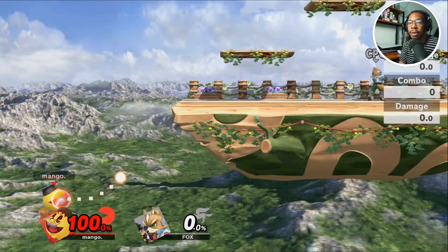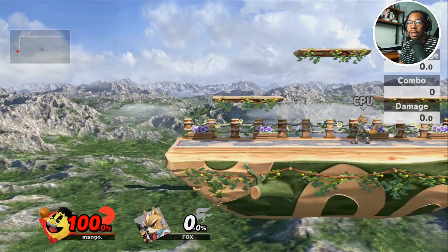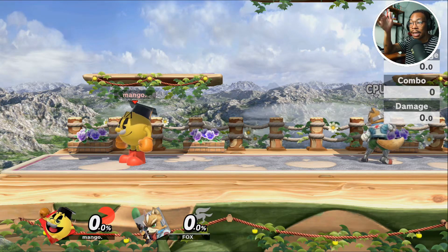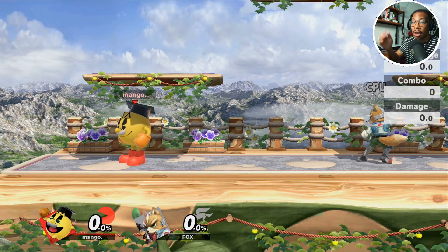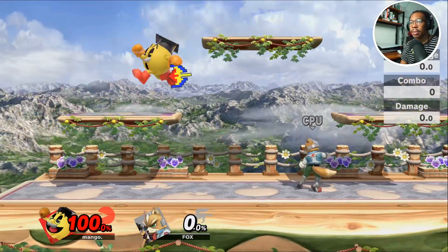You might have an issue if you're air dodging — if you're air dodging out of the way, that means you are not aligned with wherever the Galaxian is. To correct this mistake, make sure you're exactly aligned with where the Galaxian is, and as soon as you are, go ahead and hit Z or your grab button.